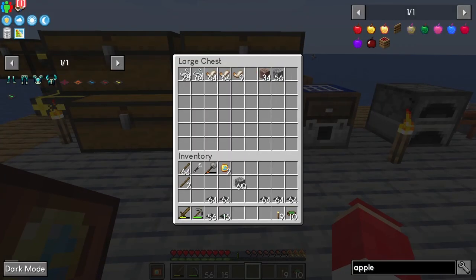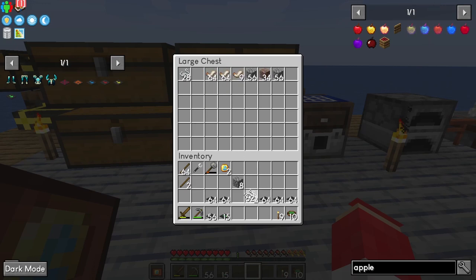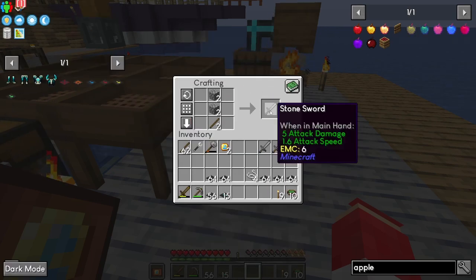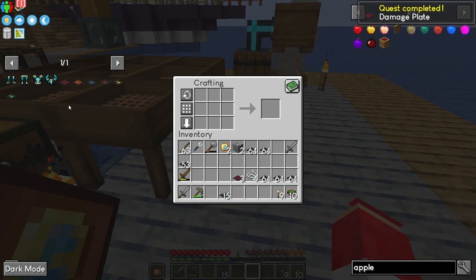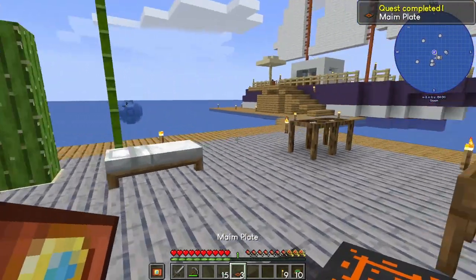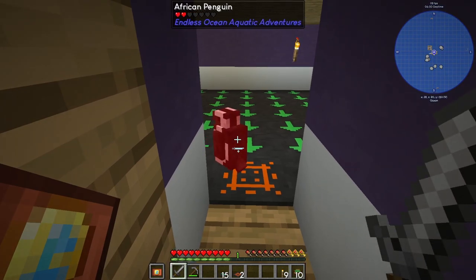Let's get a little bit more cobble. Maim doesn't kill them and we're going to need some wool. Let's hop in here and make three damage plates — we'll make three swords. Actually we only needed two swords but now we can get rid of our wooden sword. There's a damage plate. Now to get a maim plate we need a block of wool — or just wool — and we get a maim plate. If we place this down it will hurt things but not kill them so we can get the player kill from it.